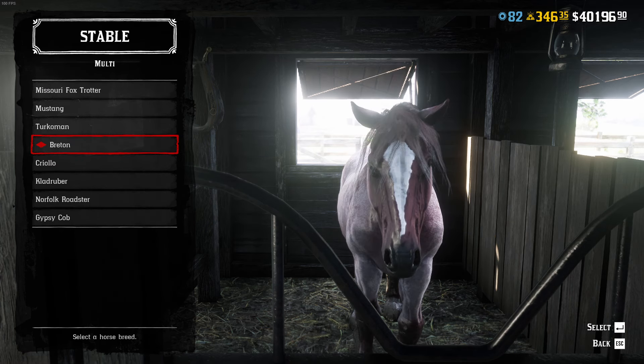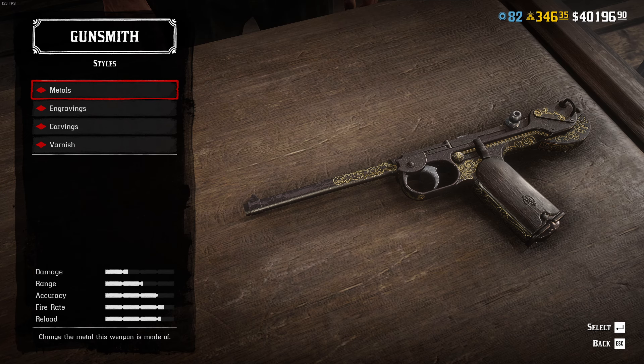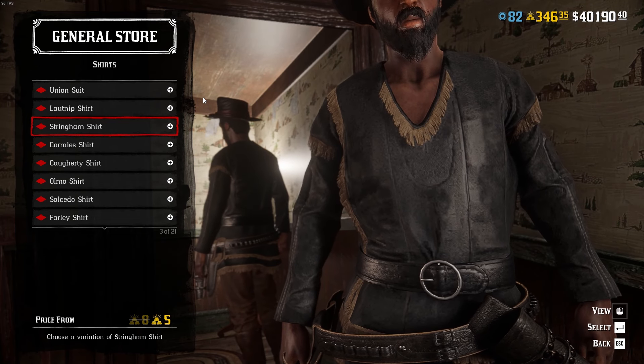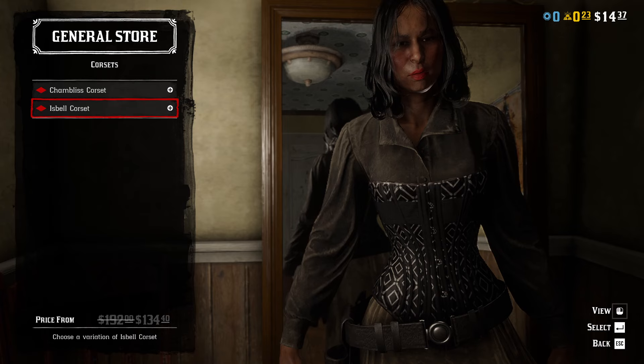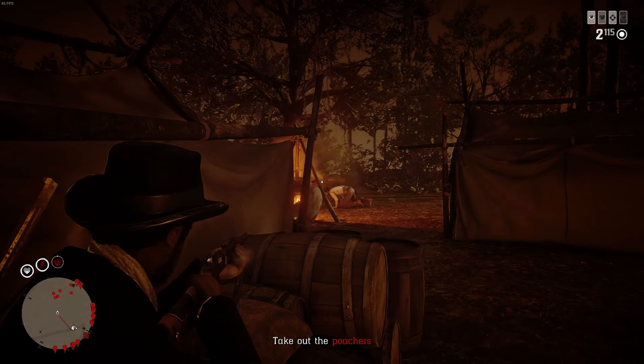Over at the stables, we've got discounts on the Working Breed and Brett horses. For weapons, we only have a discount on one, which is going to be the pistol, as well as its customization. And then for clothing, we have discounts on all these shirts, corsets, and chaps — pretty basic when it comes to discounts.